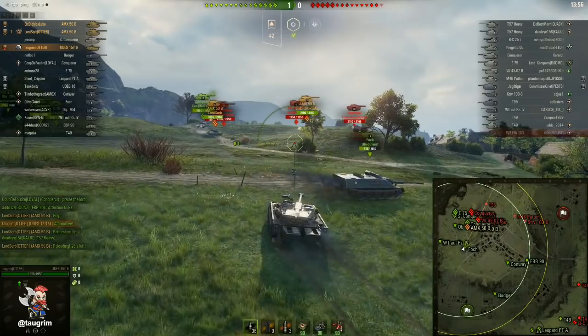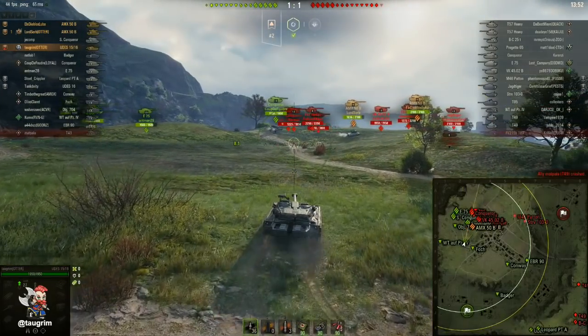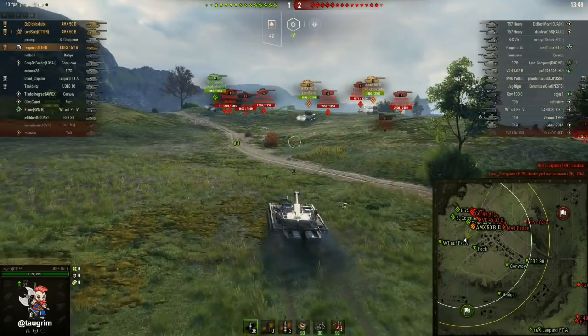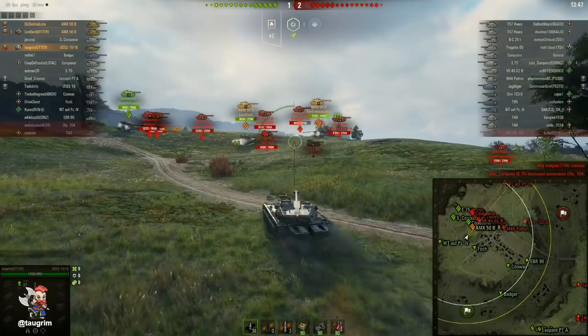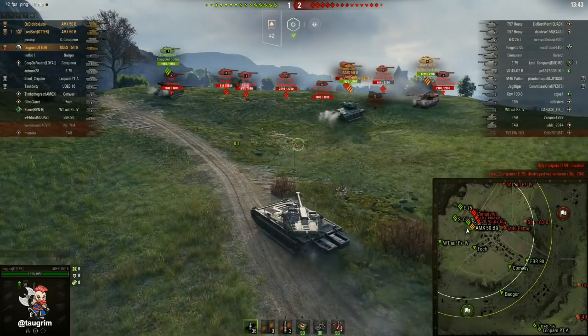As I talked about in my review of the tier 8 tank, it's not immediate gun depression — you need to work a ridge carefully. All you need to do to activate that gun depression is to aim your turret low while you're slowed down or stationary.